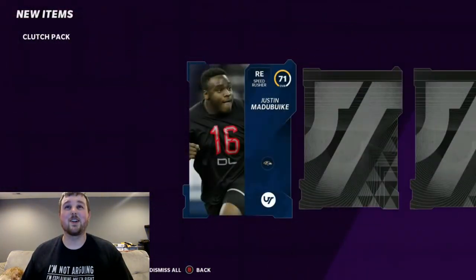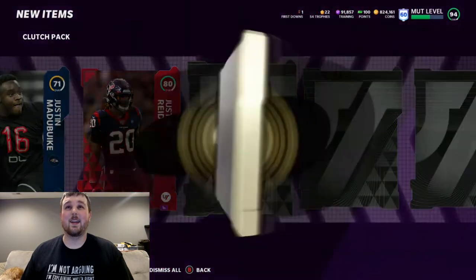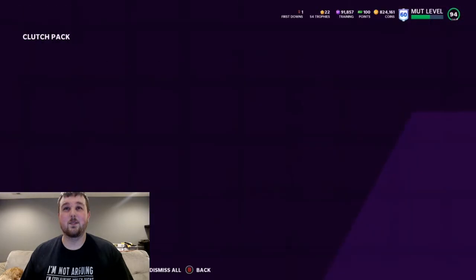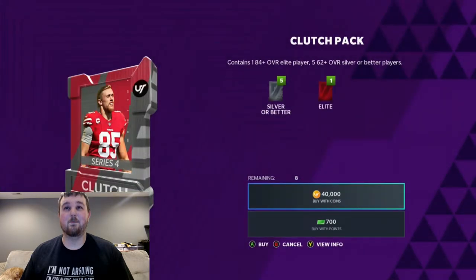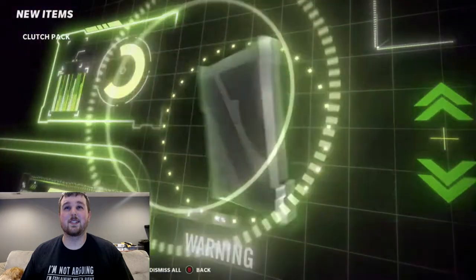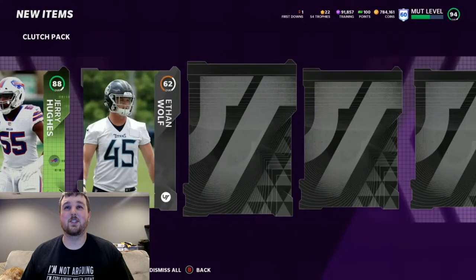Let's see if we can turn our luck around here on our next pack. We're getting a base elite — Justin Reed. We should get another elite then. I think you're supposed to get like an 83 plus. We're getting an 84, so we should see more. These packs are rough, guys. Like, these are not — in my opinion — 40,000 coin packs. It's actually an 84 plus you're guaranteed. So we're still just scratching the floor on the absolute minimum. And then they throw us an 88 Jerry Hughes.